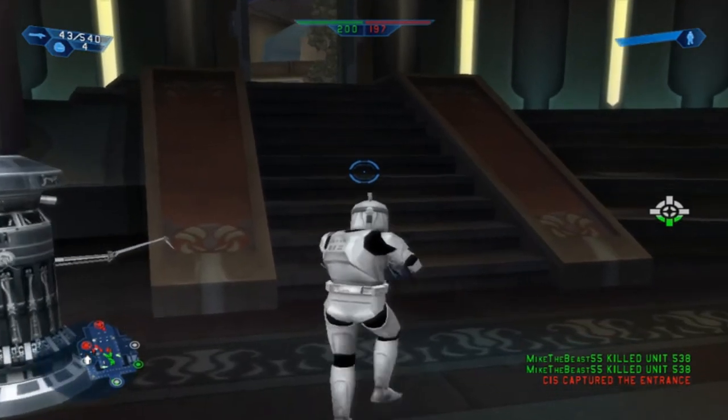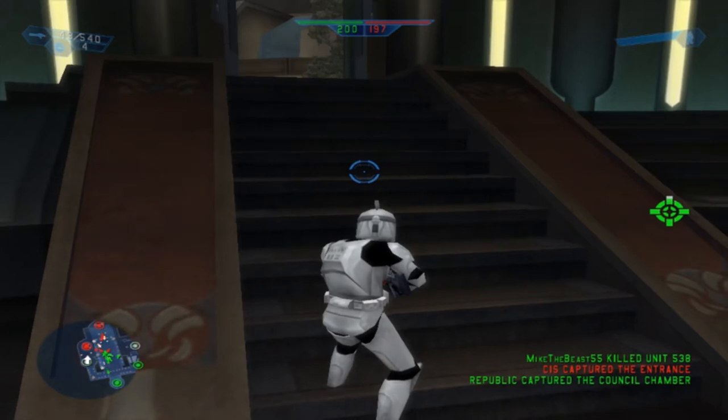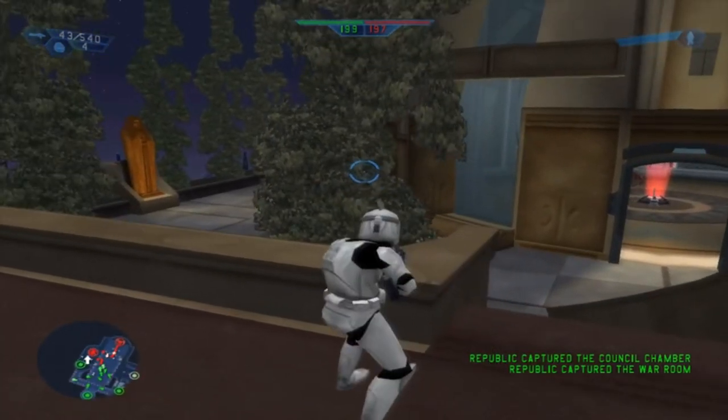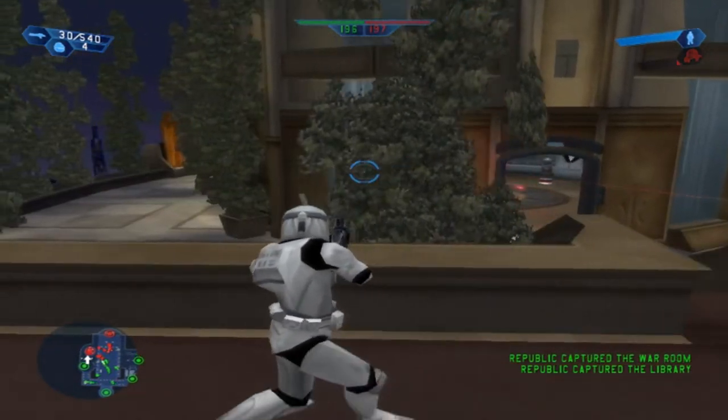As you see, they captured the entrance over there. We've captured a command post — we got the council chamber, we got the war room. We've captured a command post. Yeah, of course you don't die.